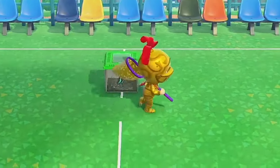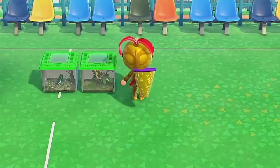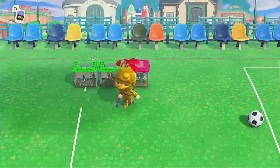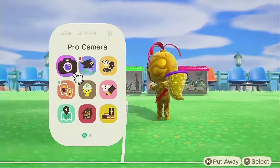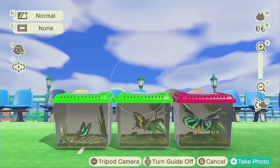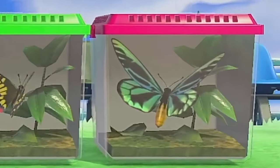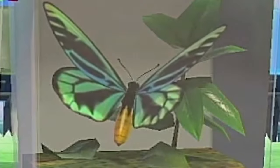Many players may have seen this butterfly flutter around their island simply because of its massive size. Queen Alexandra's Birdwing is a green and slightly turquoise butterfly, which is fairly slow-moving and easy to catch. That being said, its appearance is somewhat rare. When you do see it, it'll be around the island during the daytime, and it fetches a nice, though not exorbitant, price.